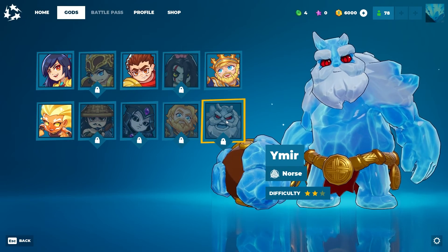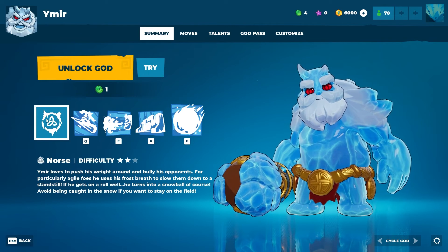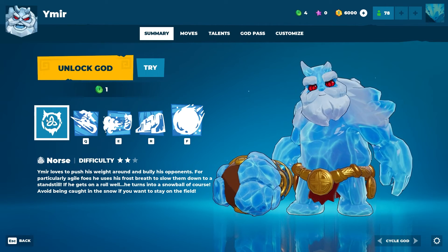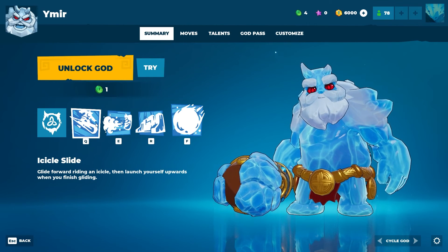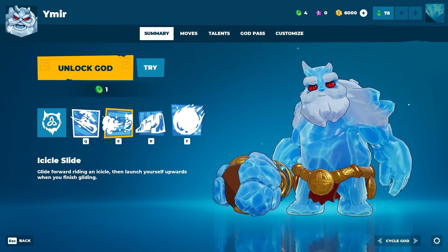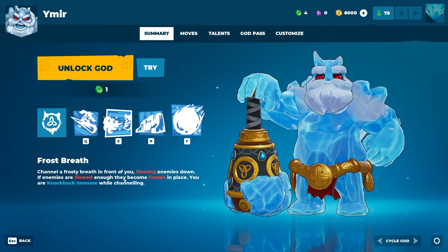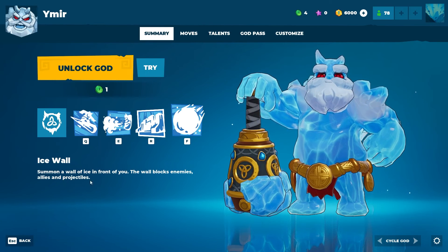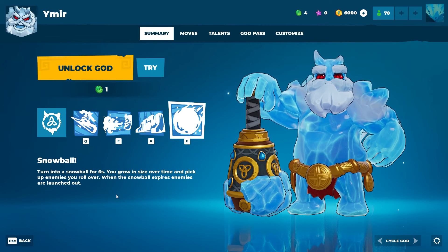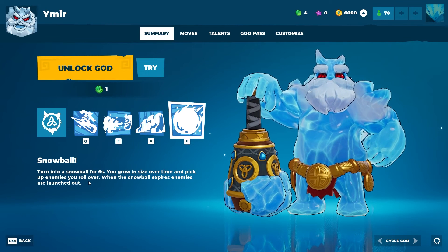Our final hero: Ymir. He's Norse, difficulty 2 out of 3. Ymir loves to push his weight around and bully his opponents. For particularly agile foes, he uses his Frost Breath to slow them down to a standstill. If he gets on a roll, he turns into a snowball. Icicle Slide: glide forward riding on an icicle, then launch yourself upwards when you finish gliding. Frost Breath: channel a frosty breath in front of you, slowing enemies down — if slowed enough, they become frozen in place. You are knockback immune while channeling. Ice Wall: summon a wall of ice that blocks enemies, allies, and projectiles. Snowball: turn into a snowball for 6 seconds — you grow in size over time, pick up enemies you roll over, and when the snowball expires, enemies are launched out.